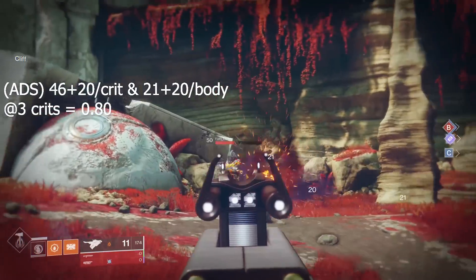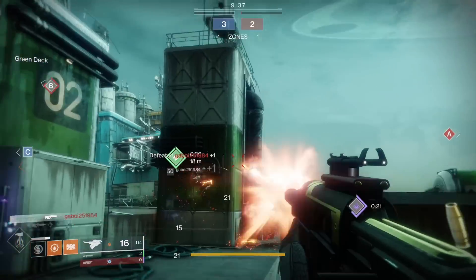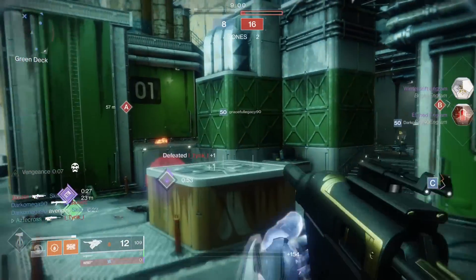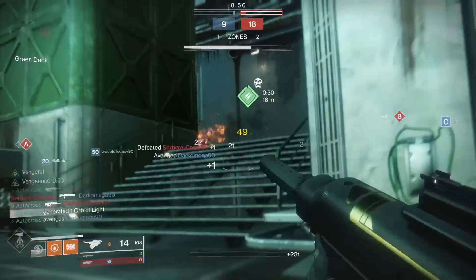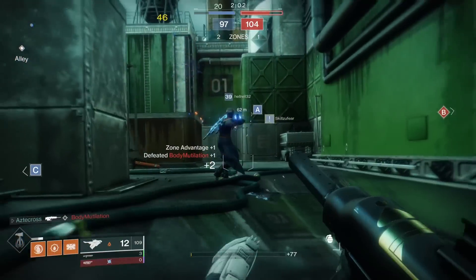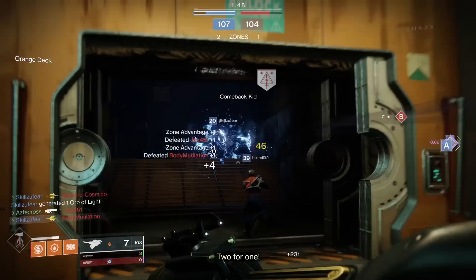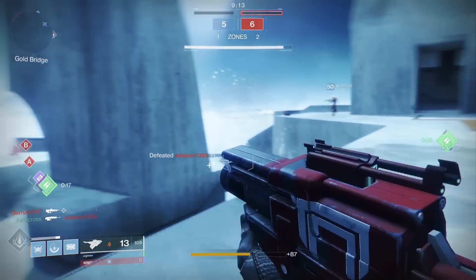This is also where Skyburner's is a little more difficult to judge. When shooting from the hip, it's obvious this weapon is not a hitscan weapon — you can see the actual projectile leaving the weapon and hitting the target. And the gun does not become hitscan even when aiming down sights. Because of projectile travel time, I don't believe 0.8 seconds is the true time to kill for Skyburner's. How much that adds on I doubt is a lot, but it is something to keep in mind when comparing it to other scouts.